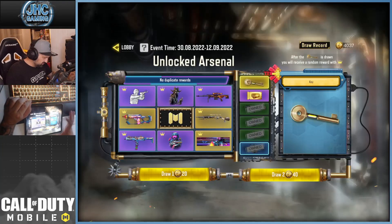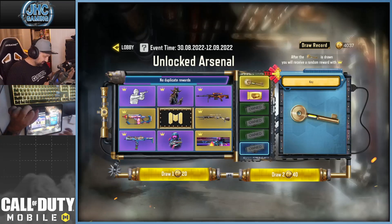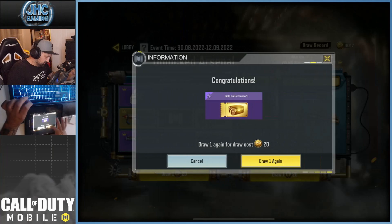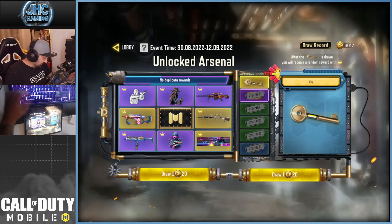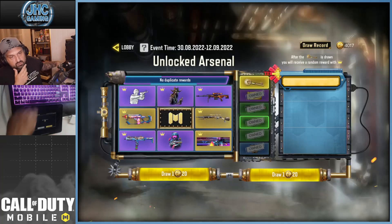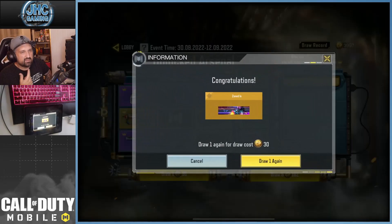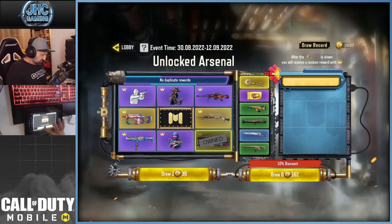That was weird — it looked like it stopped on the green one, but alright. Now it's guaranteed we'll get the key for 20 CP, and it's gonna give us one of the items in the inner layer. There you go — we got the calling card!